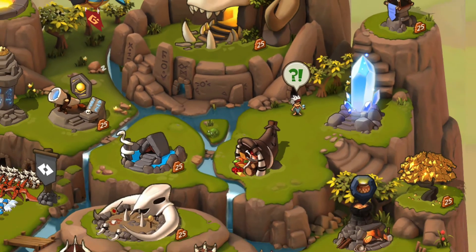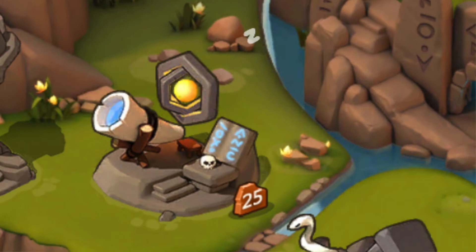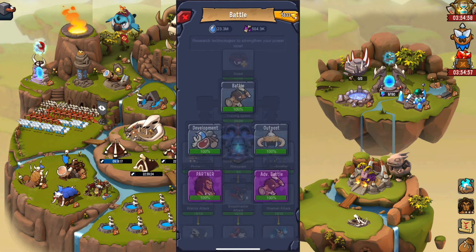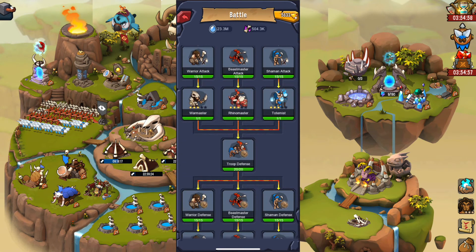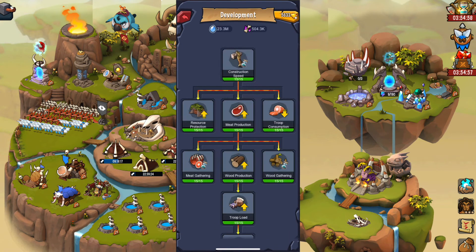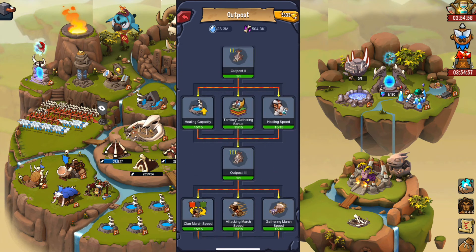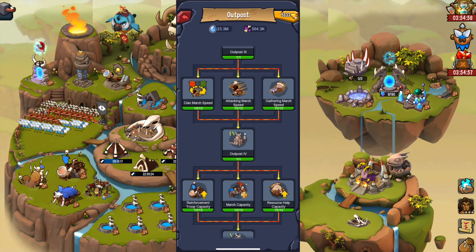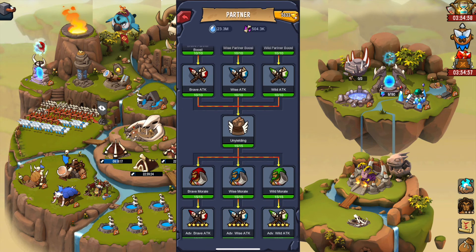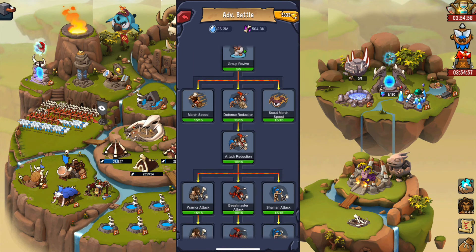Let's have a quick look at the research building — the temple of wisdom. This building is one of the key features of the game and will require a separate video. But in short, you need to research every aspect of the game: battle, to unlock higher levels of troops and add extra strength to them; development, to enhance your production and gathering potential; outposts, to expand your march capacity and speed and unlock more huts; and advanced research, which will give you the edge in battle by enhancing the effect of partners and adding extra special effects and strength to your troops.